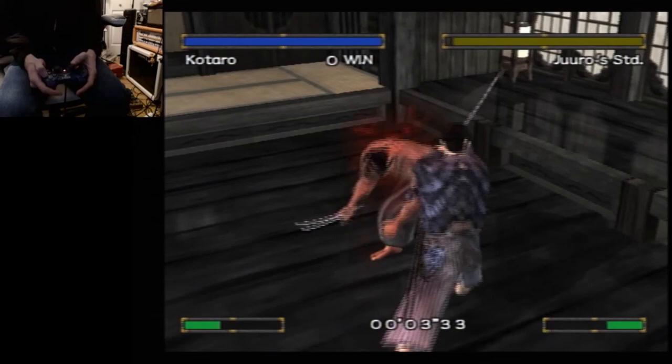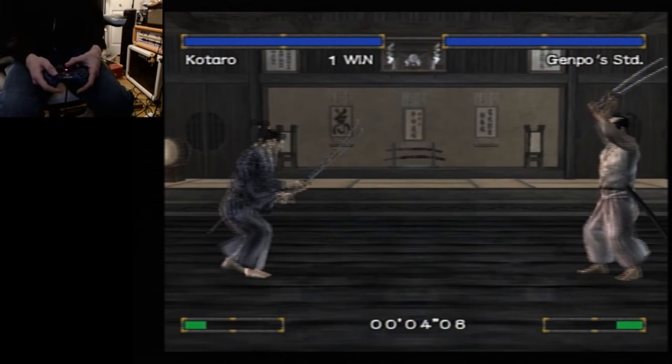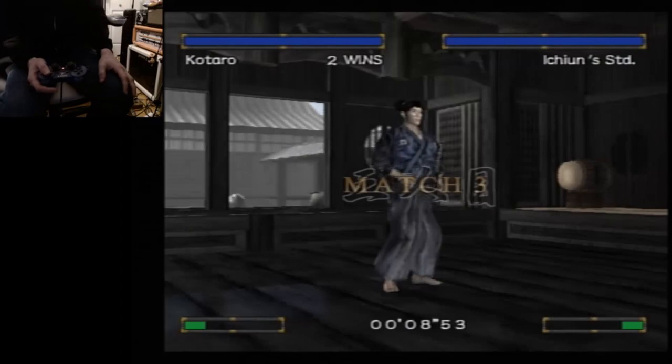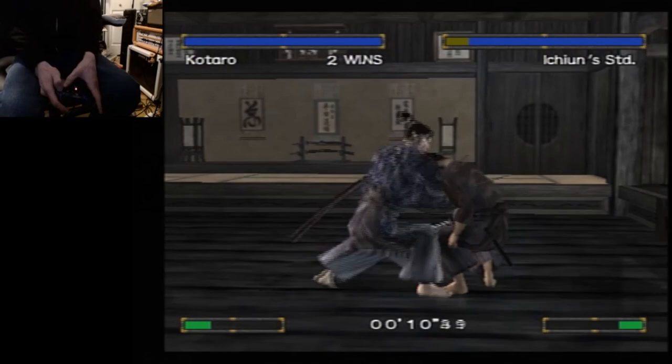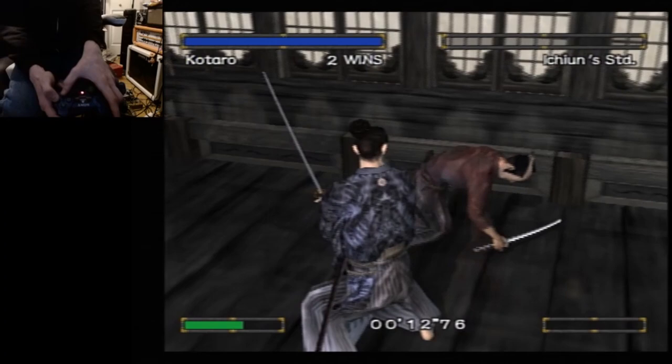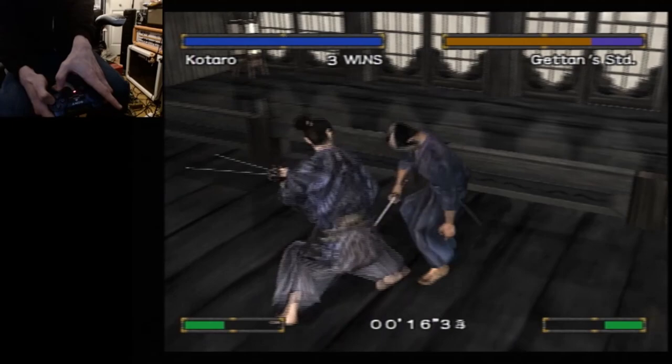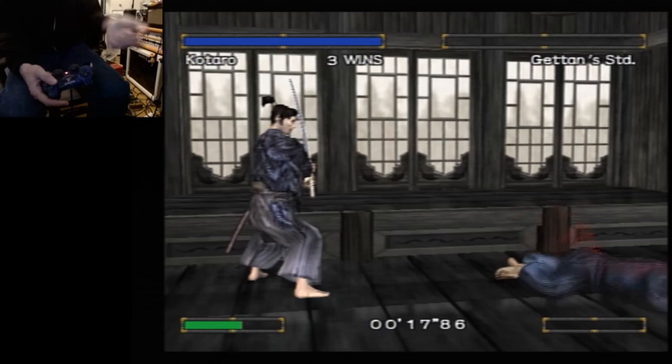My strategy is basically to run forward and mash circle. At the end of fight one, I switch to my L2 stance to get the horizontal slashes going. Basically what I'm doing is running forward, mashing circle with my right hand, and tapping X at the end of my combos to cancel out of the animation.